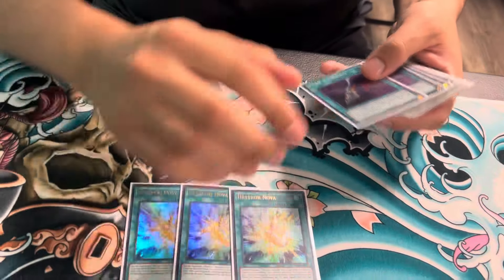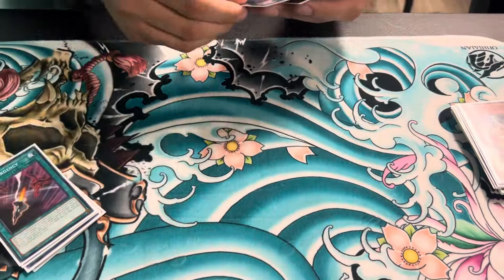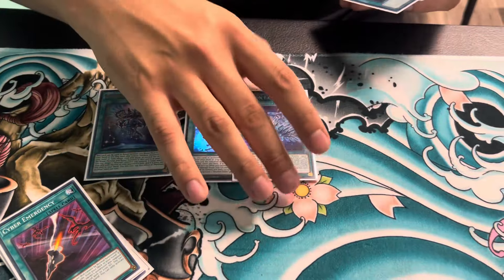Onto the spells: three Nova — this is now a one-card starter. Emergency, because it's an emergency, and that Snake Eyes is still playable. One Medionis, the ritual spell. Two Fafnir because this is just another way to see the Nova, and it's good to have the Drytron card online for your follow-up with Nutsu. If you were playing the AFD build, it's also a good idea to have more field spells.